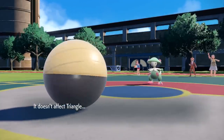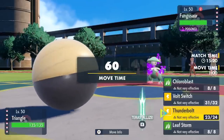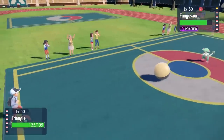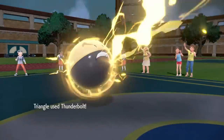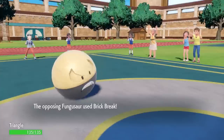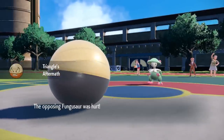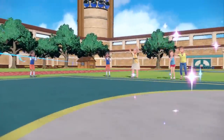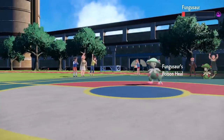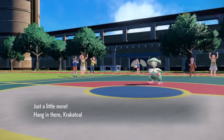Now I just have to Thunderbolt and try to break the Substitute with the Choice Specs — it should be able to, but it won't do enough once that Sub breaks, especially after Poison Heal. I go for the Specs Thunderbolt, it breaks the Sub, and now this thing is free to do whatever it wants. It ends up going for Leech Seed — it likely predicted me to go into Galarian Moltres. I stayed in because I needed to break that Substitute. I find myself stuck, Thunderbolt is a two-hit KO, I go for it, and he goes for Brick Break, crits me, and knocks out my Electrode.